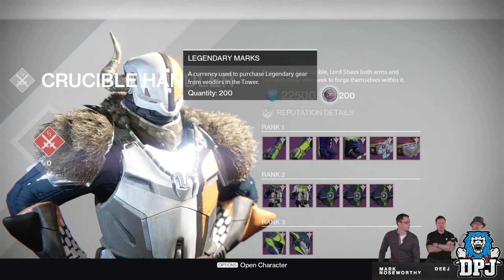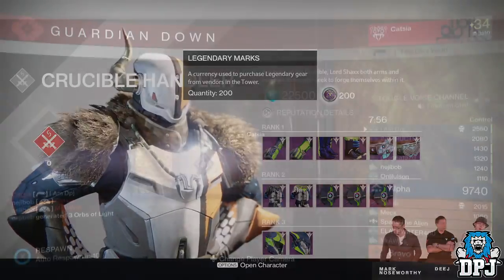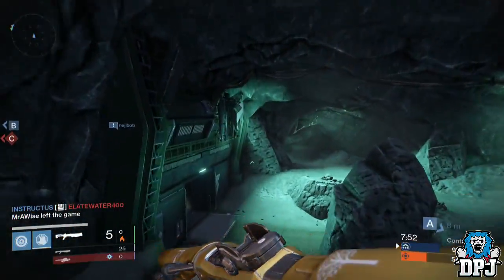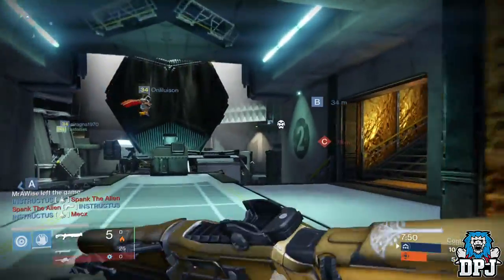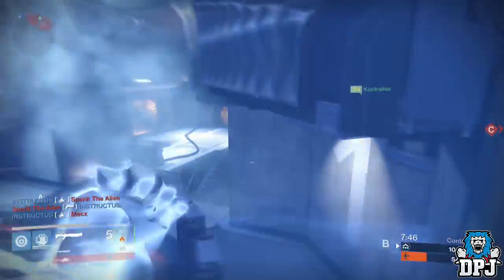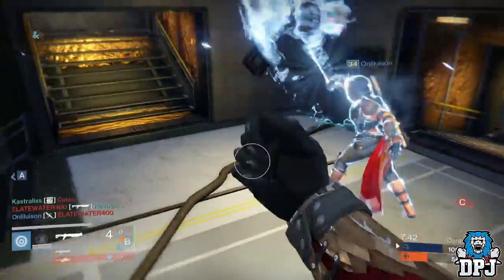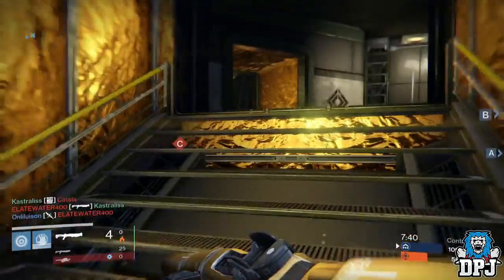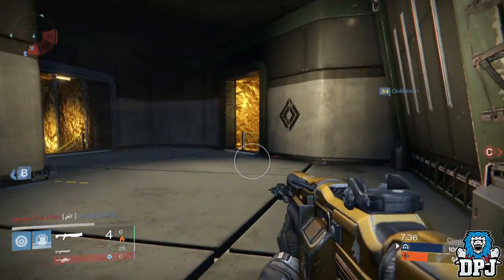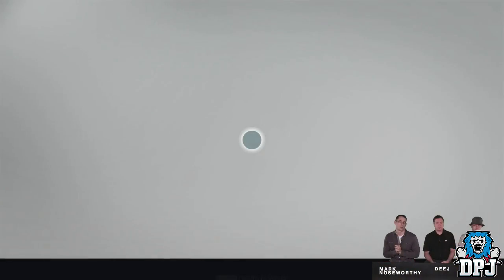They state some interesting info on legendary marks — they are player-wide like glimmer, so they can be used across all of your characters. You do not have any limit on how many you can earn in a week; you can only hold 200 at a time, but if you spend them you can go back out within the same week and earn another 200. Your current vanguard and crucible marks when the Taken King drops on September 15th will convert into commendations which you can use to rank up your faction.